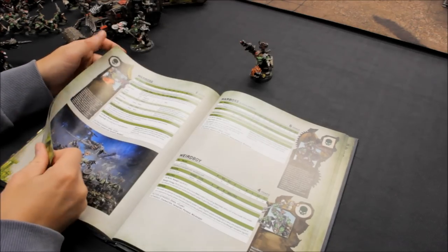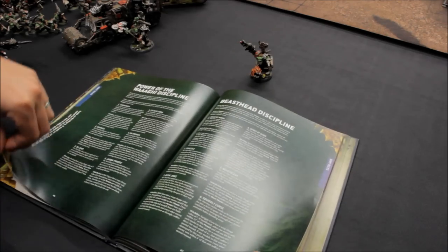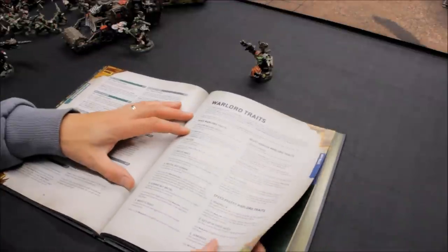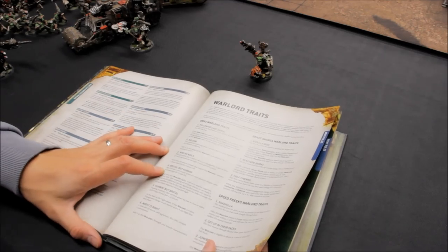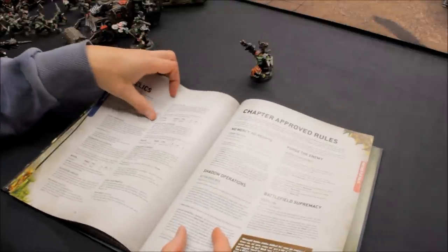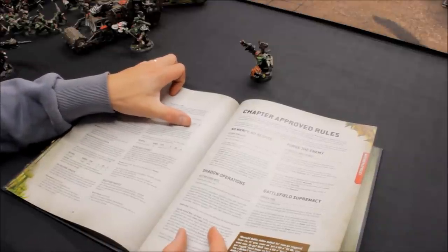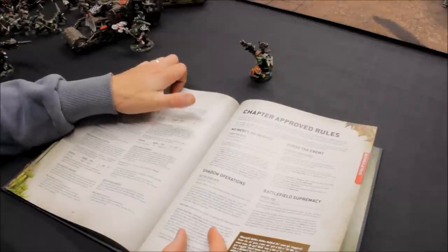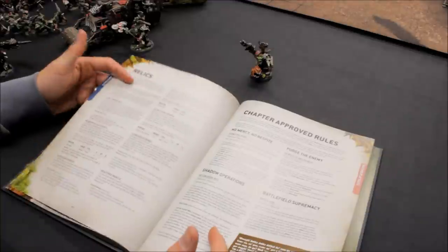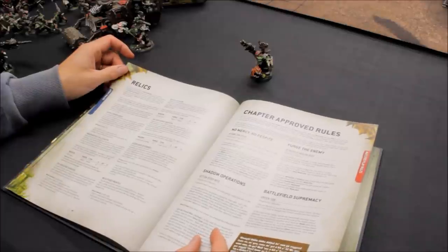We've got a Warboss who's good, and the way to upgrade unnamed characters is through warlord traits and relics. There are all sorts of different combinations — great fun exploring the book. The warlord trait for Gut Ripper is Brutal but Cunning. I take that in combination with the relic, which is the Killer Klaw. With the Killer Klaw you get times two strength — the same — but it's AP minus four, which is particularly useful against things like Space Marines. And straight three damage instead of damage two — crucial in games, especially against units that have a minus-one-damage ability. A lot of Dreadnoughts for Space Marines have that, but you're still coming through at damage two.